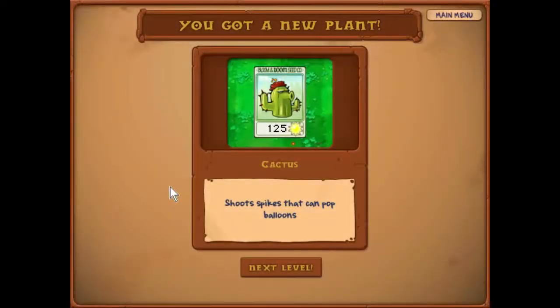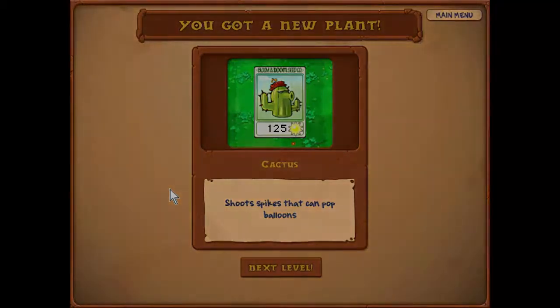Bloom and Doom Seed Co. — the Cactus. Shoots spikes that can pop balloons. What are the chances the next episode is going to involve balloons? Pretty good, I'd say. But we'll find out then. Until then, I've been Simon Parsons. This has been Plants vs Zombies. Thank you, and goodnight.